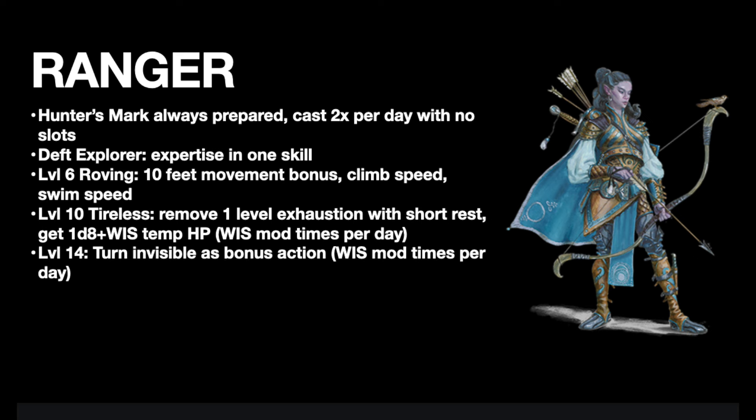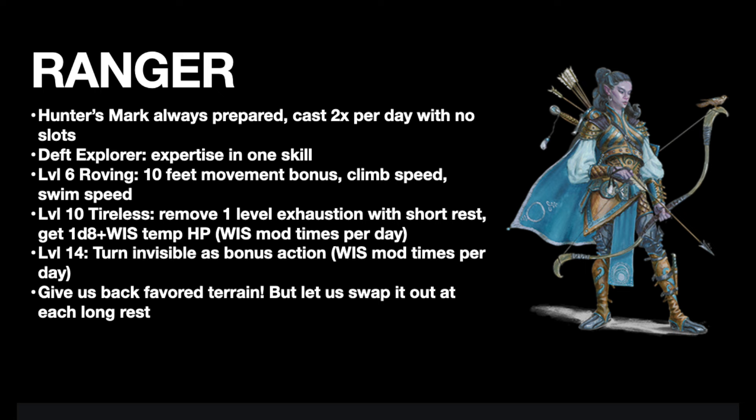At level 14, Rangers can now turn invisible as a bonus action at wisdom modifier times per day, or long rest. These are all fine and good, but the deprecated flavor elements I refer to are Lands Stride, Primeval Awareness, and Natural Explorer. So Rangers no longer have a favored terrain. I think they should have kept this, because it's a part of the Rangers' core flavor. I think the class should be able to just swap out favored terrain every long rest to make it more useful.